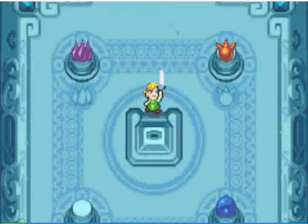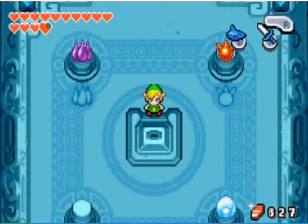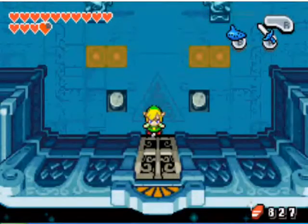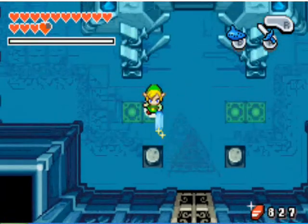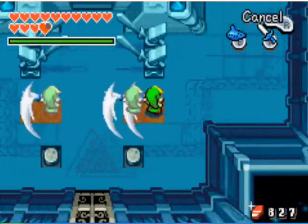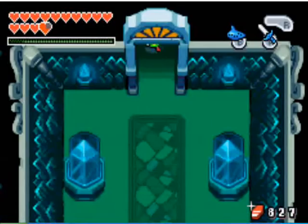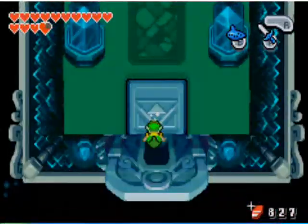The next boss requires you to do this, so it gets kind of annoying. You want to split yourself, and you can't choose how many — it has to be three now. As you see there, I just made three copies of me. Then you want to head out of the Elemental Sanctuary.